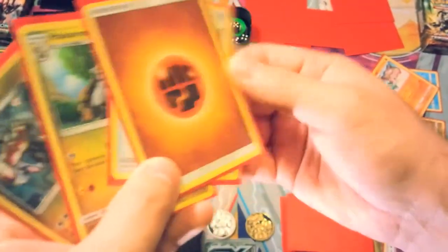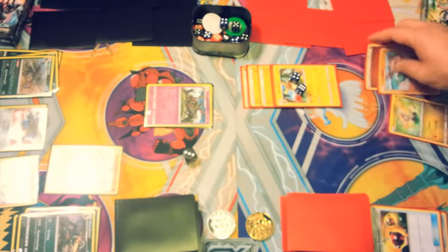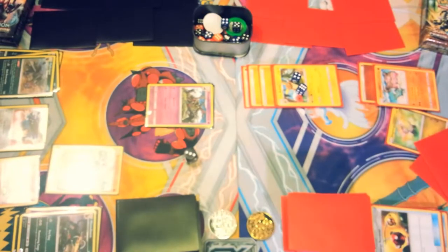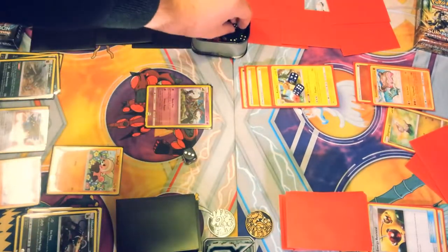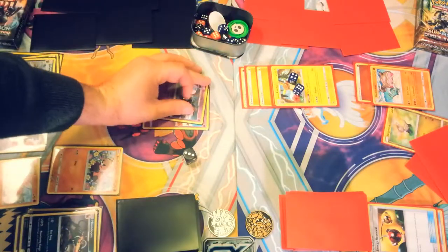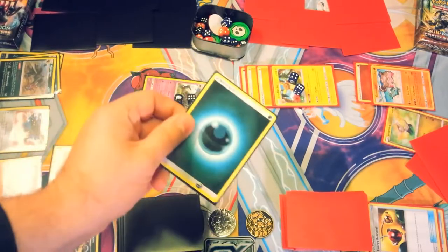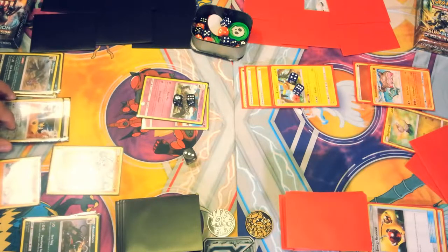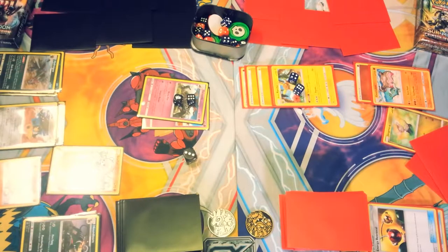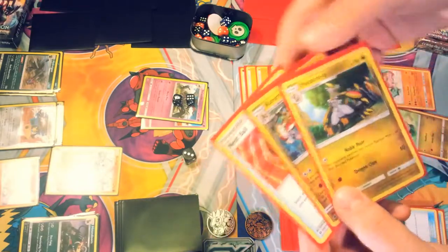We'll use Energy Retrieval here, getting back that Fighting Energy we discarded earlier, and play that onto Gastrodon — makes us feel much more comfortable about our setup. Then we'll attack with Raichu for 70 damage onto Salazzle, so 70 damage: six and one. We have no hand now, so draw for turn — we get a Dark Energy, doesn't help a lot, but it will allow us to put an energy onto Mawile while Salazzle takes another hit to help us get set up.